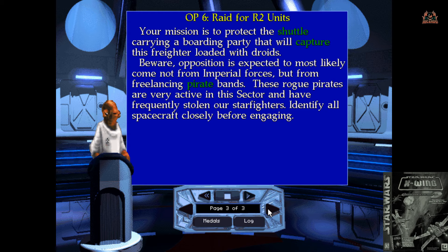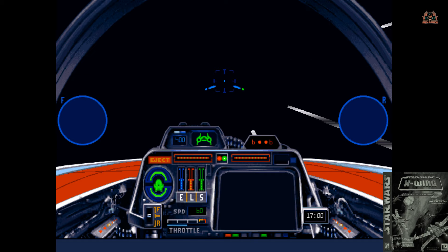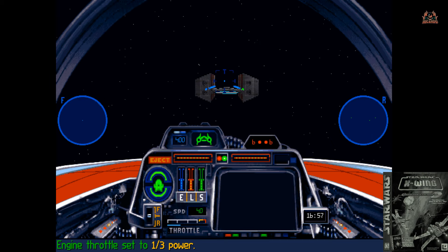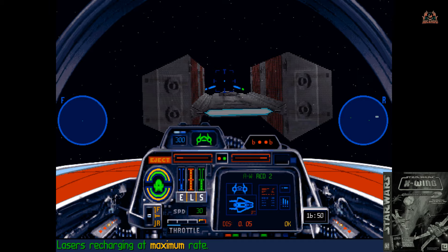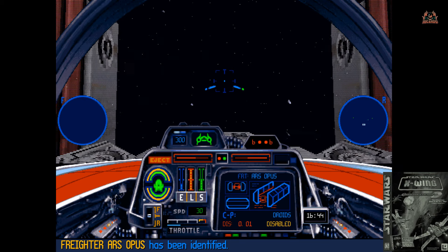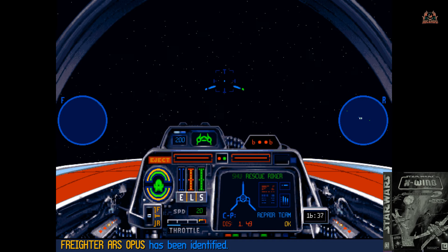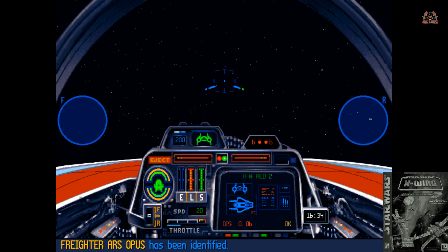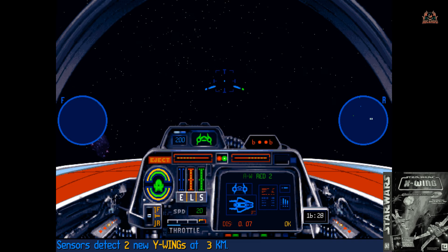Here we go — A-wing it is. Six concussion missiles in regards to the armaments on this ship and dual lasers, no astromech. We're going to set our firepower to stream energy into the shields and weapons, which I think is a good way of doing things. We're scanning the freighter — it's here, it's disabled. The freighter Opus, and it's got droids on it — these are the R2 units that we need.